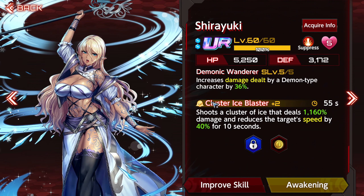One big example would be Shirayuki. She was actually one of the first supporters that us over here in Global saw that actually dealt with character subtype. Basically, if you put her on a demon-type character — so for example Kirara, Ingrid, or Obero — she would increase that character's overall damage by 36%, just for being a demon-type.